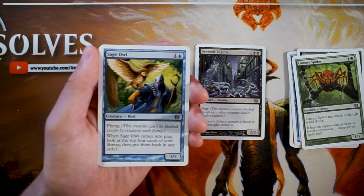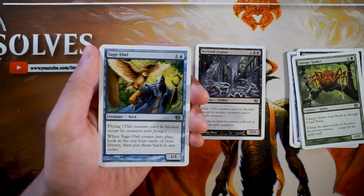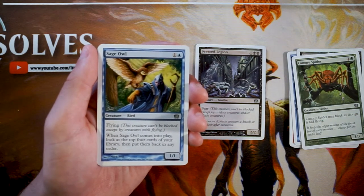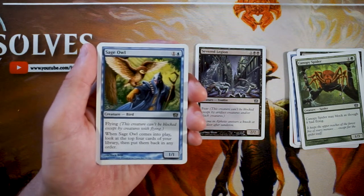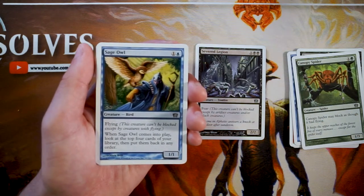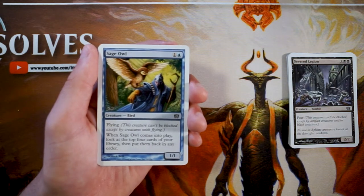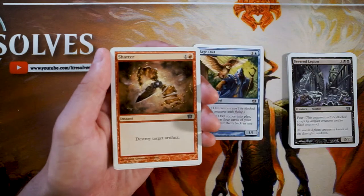Sage Owl is a 1/1 flyer for one and a blue. When it comes into play, you look at the top four cards of your library and put them back in any order. I really like this, especially over Bog Imp, because it tailors the top of your deck to whatever you need. You can order those four cards in a way that benefits you, and it's also an evasive one-drop flyer early game. I think I'd take this over the Legion solely for that top-deck manipulation.